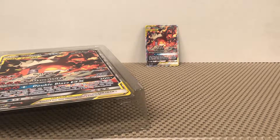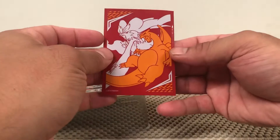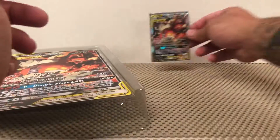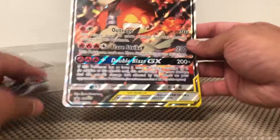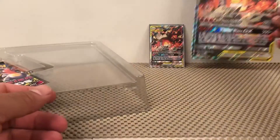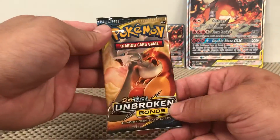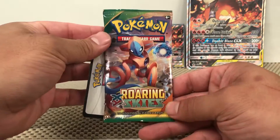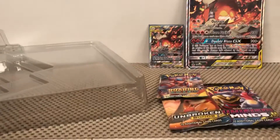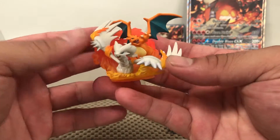I'll go ahead and sleeve that up with the Reshazard ones from the Unbroken Bonds trainer box — it's only fitting, right? You can't have it in any other sleeve. Then we have the big guy — I can't fit it on my screen all the way, very cool. Then we have two Unified Minds booster packs, one Unbroken Bonds booster pack, and a Roaring Skies booster pack. Here's the code card for you, and we have a little statue figurine — super dope.